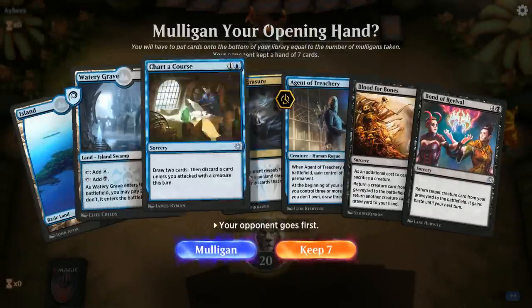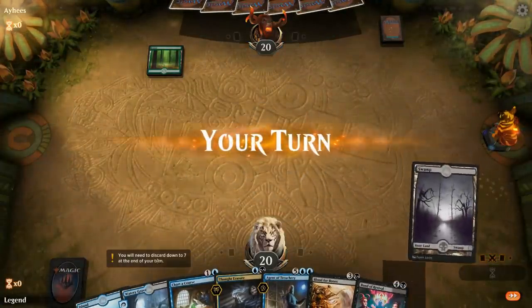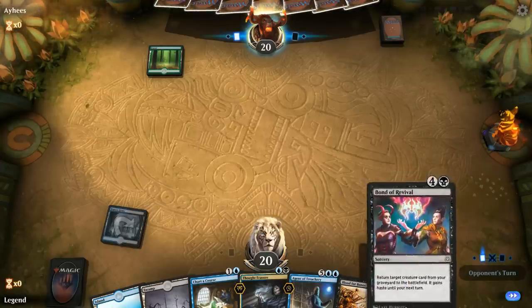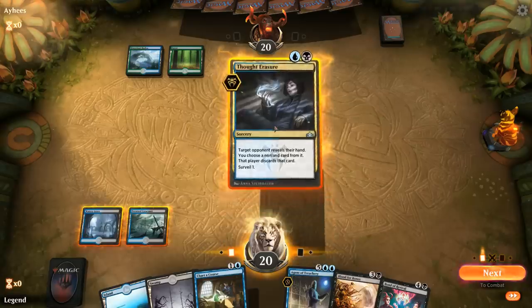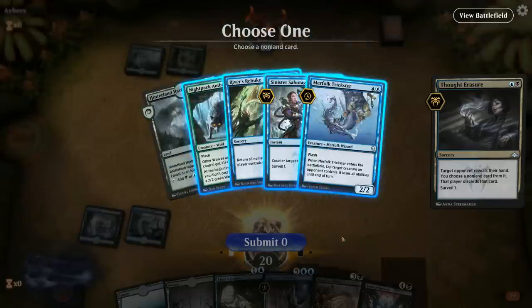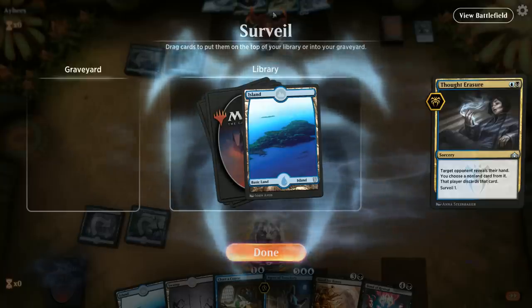Game 3: we're on the draw with a solid hand — missing some sacrifice fodder for Blood for Bones, but Chart a Course and Surveil from Thought Erasure should help. Up against Blue-Green — no early play, so it could be the Flash deck. If they have counterspells, that could be difficult. Thought Erasure reveals a Frilled Mystic — Blue-Green Flash confirmed. Their only counterspell is a Frilled Mystic, so we take that. We want to draw a creature next turn for a turn-4 Blood for Bones before they find another counterspell.